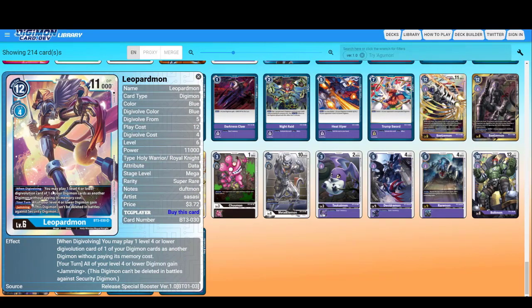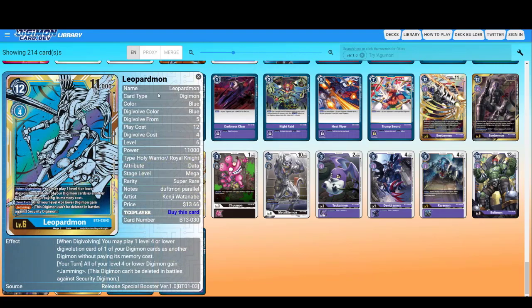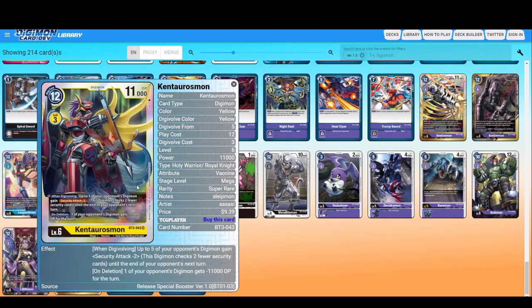Leopardmon — you may play one level four or lower Digivolution card of one of your Digimon as another Digimon without paying its memory cost. All of your level four or lower Digimon gain Jamming. It's blue! This is the alternate artwork. Kentaurosmon — when Digivolving, up to five of your opponent's Digimon gain Security minus two. On deletion, one of your opponent's Digimon gets minus 11000 DP — basically it's Retaliation. Why don't you just say Retaliation?